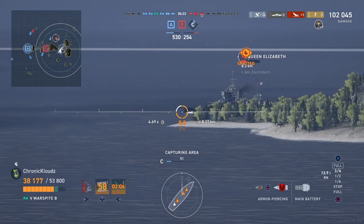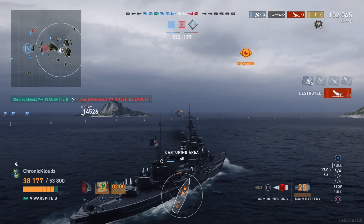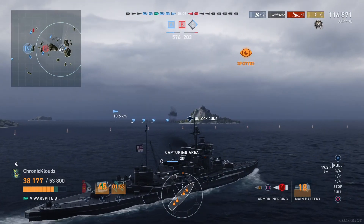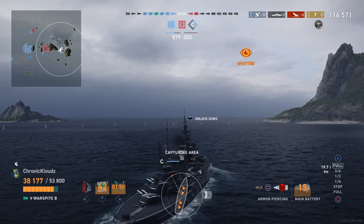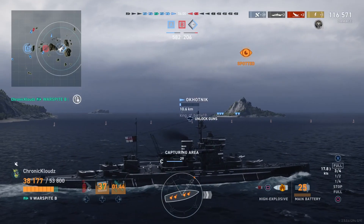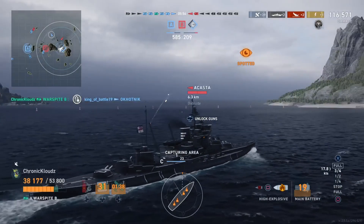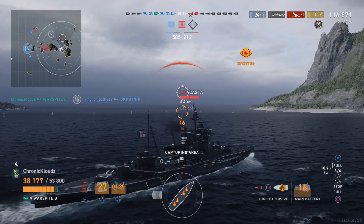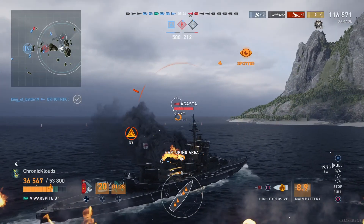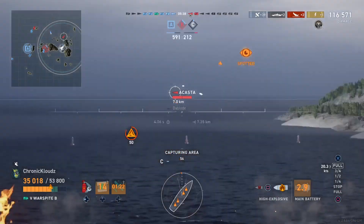Let's see if we can get the Queen — she's turning out and she's gone. But look who shows up to the party: Mr. Acosta. My initial thoughts are he's gonna go behind this island and press around us. I manage to get a decent shot in and dodge all his torpedoes, which wasn't too hard.